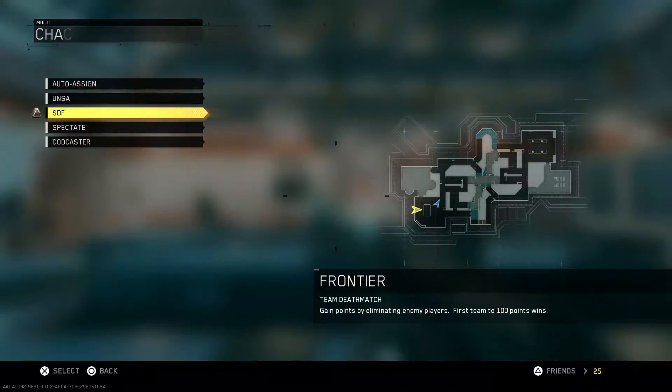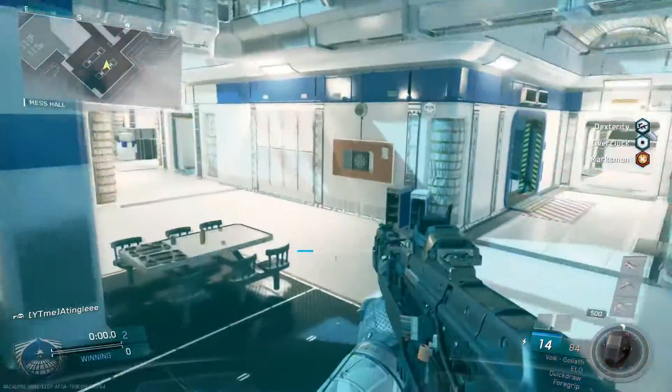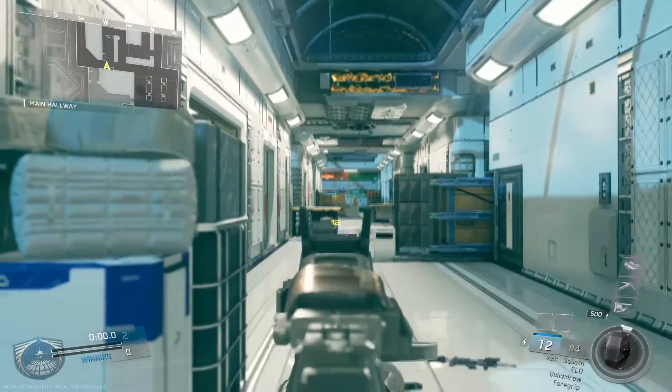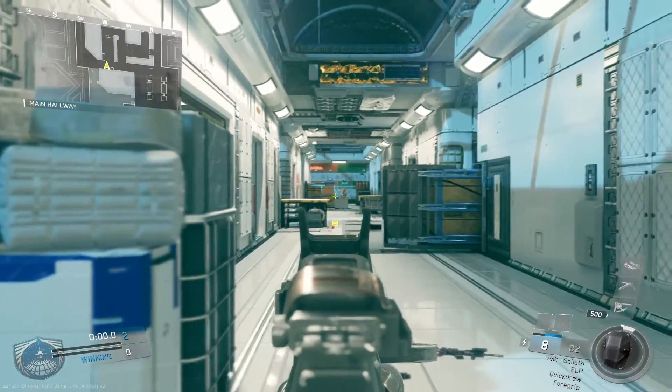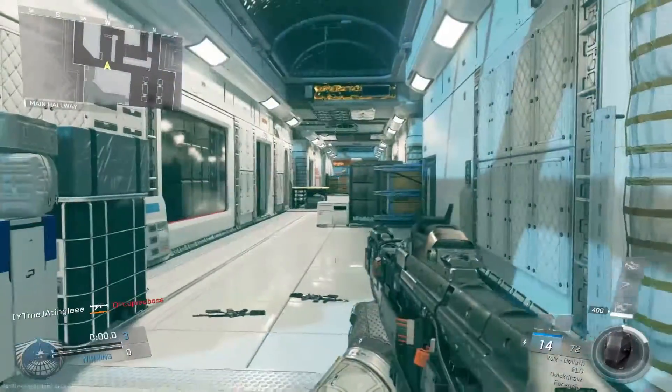Now I'm going to switch over to the Volk Goliath. This is the epic variant that makes it a single shot weapon, and it basically allows you to get a two shot kill at some ranges. This is me spraying at full speed, and now this is me shooting at my friend and finishing him off. As you can see, it does melt pretty quickly.